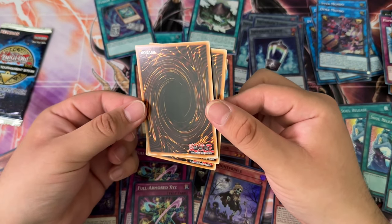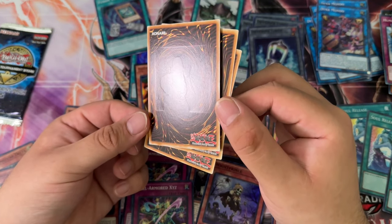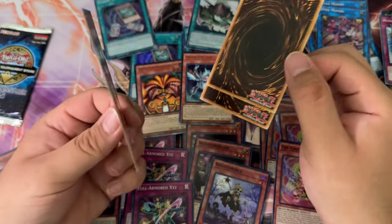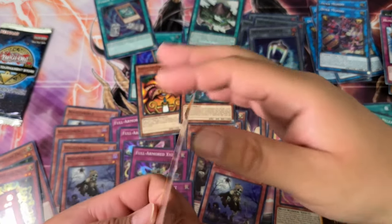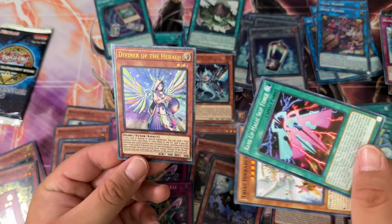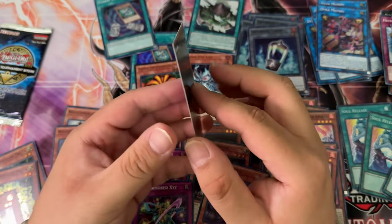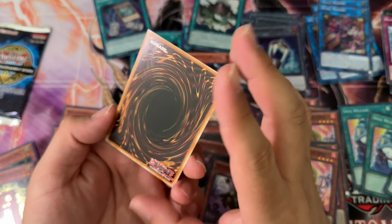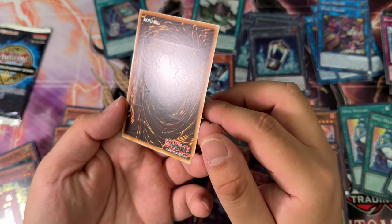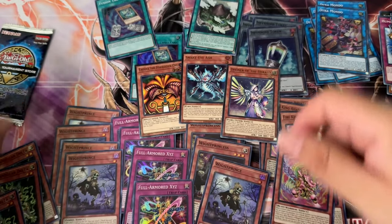Okay, that's Diviner. Holy shit, that is so bad. What ulti do you think that is, guys? That's definitely Exodia — I'm going to obliterate... oh, it's Diviner. What? I mean, I'll take it, I'm not complaining. It reminds me of — who's that Pokemon? It's not Diviner of the Herald. Anyways — three ultis in this session.